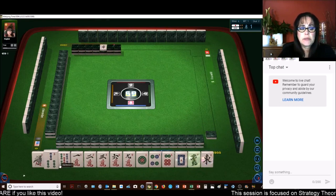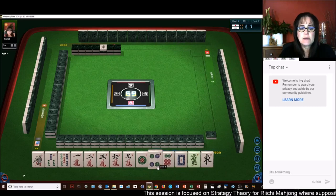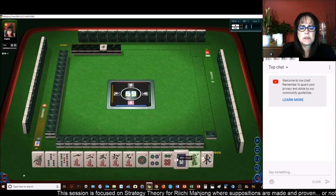We're the dealer. Let's get rid of... oh, the six. Because I'm thinking we could play mixed triple chi — one, two, three — or outside hand.